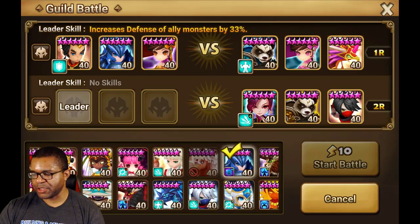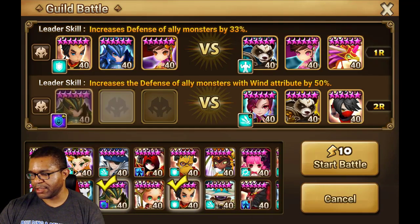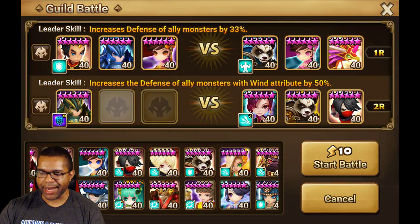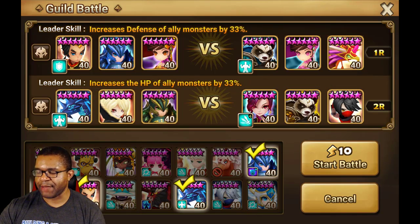For the second one, we got a speed scaling team here with the Sylvia, and then of course we got Garo. Let's go ahead and trump that with Leo. We'll bring in a little bit of attack bar boost on the positive and negative side by means of Virgil, and we'll also use Varad. I know Varad does not have a passive, but just for the sake of this one, we already got two out of three passive, and then we'll just go ahead and take it here.